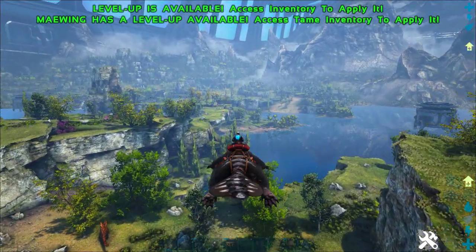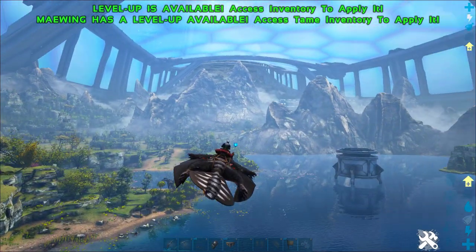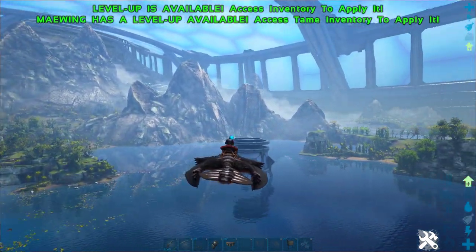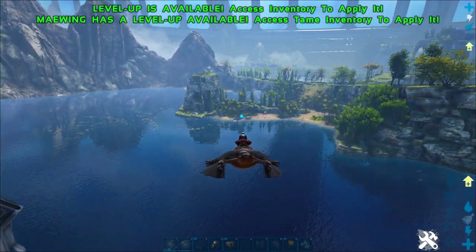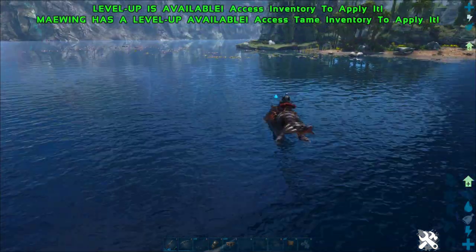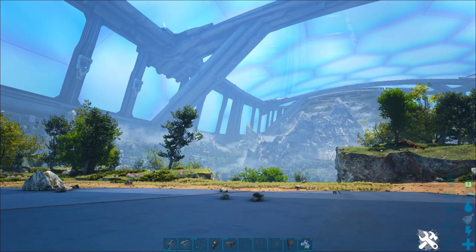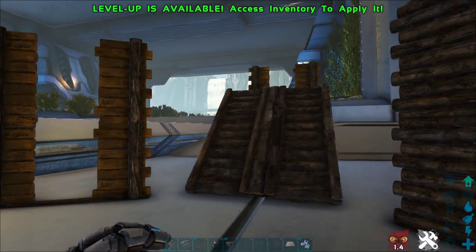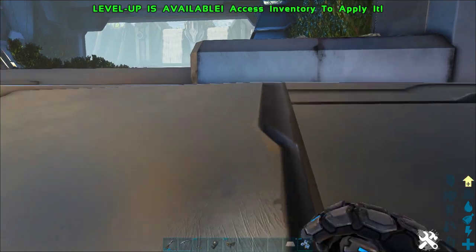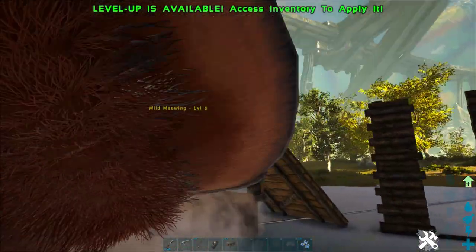Welcome back to the Ark Survival Guide. Once you hit level 19, you're probably going to want to tame yourself a Meiwing as soon as possible, because these things are amazing. They can get you around the map so fast, you won't even want another flyer. But they are really hard to tame because the second you damage a Meiwing, it flies off and you will never catch it. We're going to show you a super easy trick that works almost every single time to trap a Meiwing and let you knock it out at your leisure.